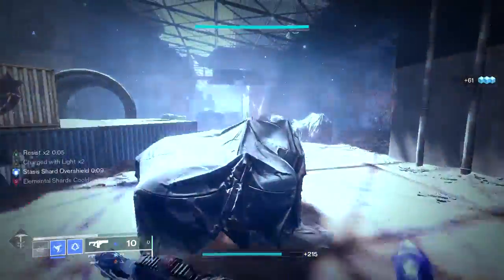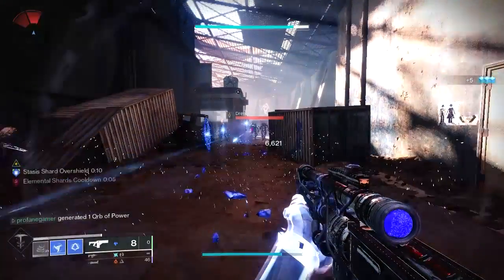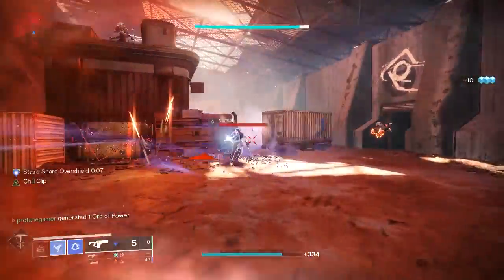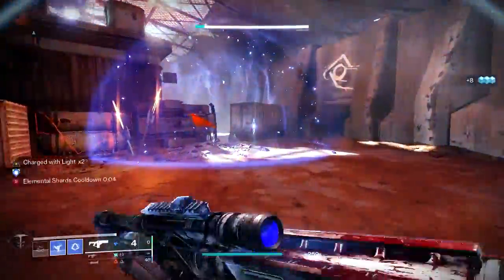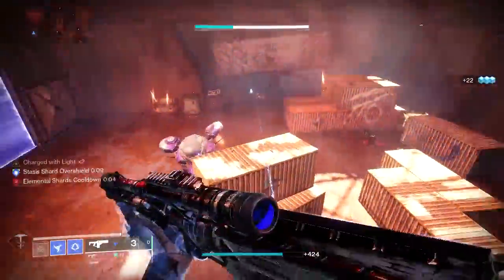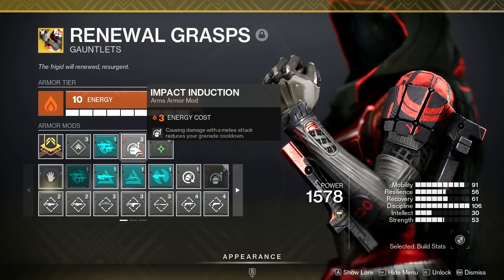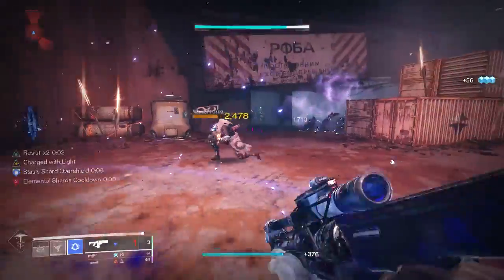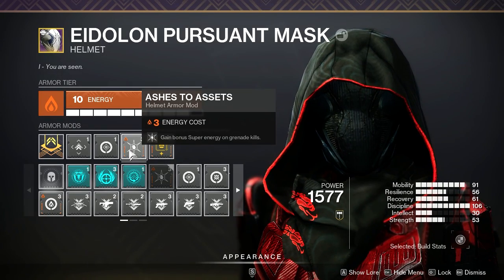For second and third tier mods, I really like using Utility Kickstart on your class item, providing 15% class ability energy every time that energy is expunged — a great way to get your Stasis Shuriken back to keep all enemies frozen. Grenade Kickstart also provides a 15% bump in grenade energy after using your grenade, though I prefer Impact Induction — the Solar gloves mod that provides grenade energy after getting a melee hit. The Distribution class item mod reduces all ability cooldowns when using your class ability near targets. The Solar helmet mod Ashes to Ashes gives super energy after getting kills with your grenades.